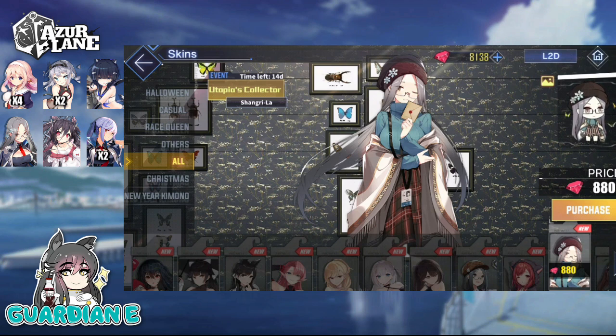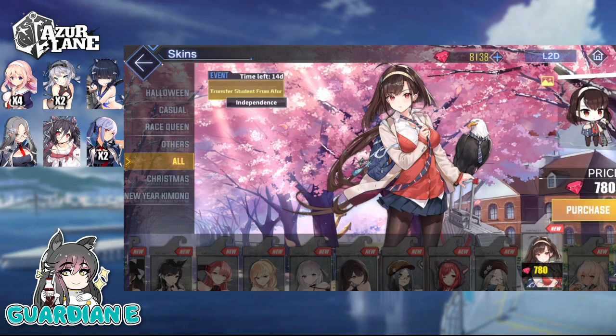Finally, we have Independence with her Transfer Student from Afar skin — pretty standard schoolgirl uniform, but with some particular flourishes I really like. There's a more casual look to her sweater and sport jacket combination — it's loose and baggy enough to exude a delicate softness, but also constrained on particular curves where you want it to be. I like how her eagle hasn't skimped on the dress code with that tie. She's holding a piece of luggage that has a rigging design on it, which I think is really cool and adds a lot of personality to the skin.